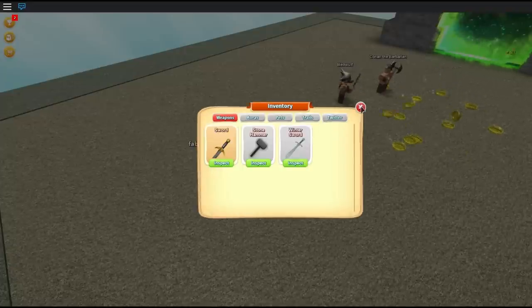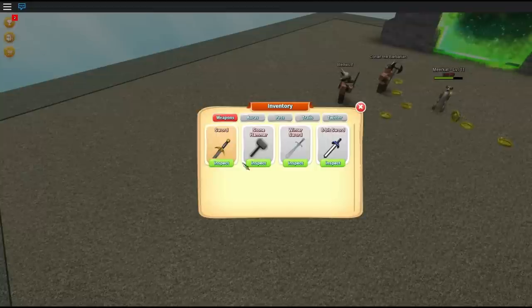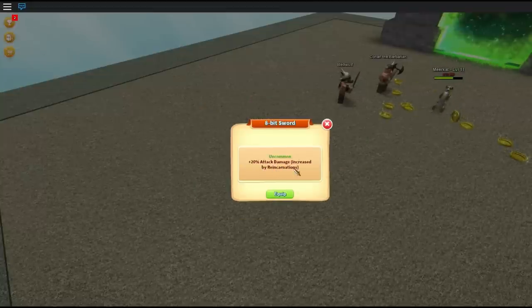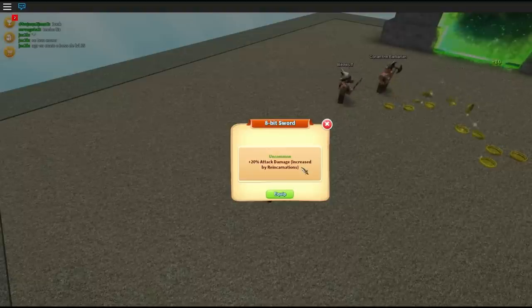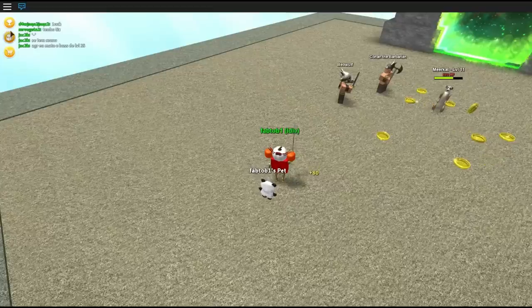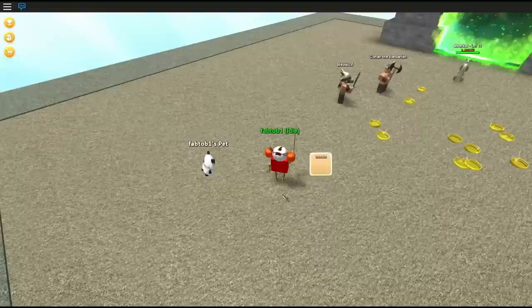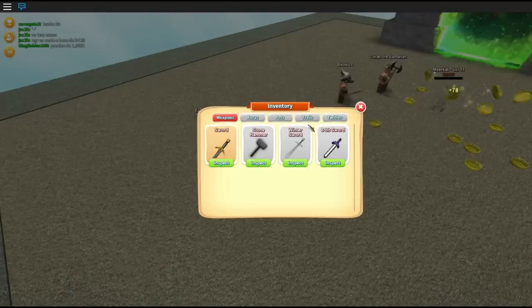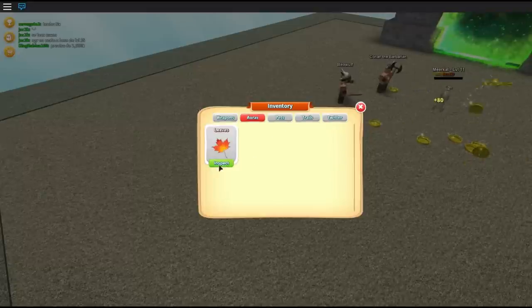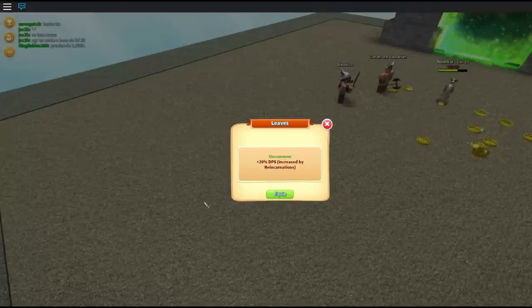Let's go back and get yet another one — we're going to get two more. We got an 8-bit sword. That's a 20% attack damage increase by reincarnations, so I assume this item would be good for going through bosses. It's the ultimate item for that kind of thing. This is going to be the last uncommon one, so after this we're doing chests that aren't uncommon. We got leaves — I don't really know about leaves. Apparently that's an aura, which gives you 20% DPS. Pretty cool.